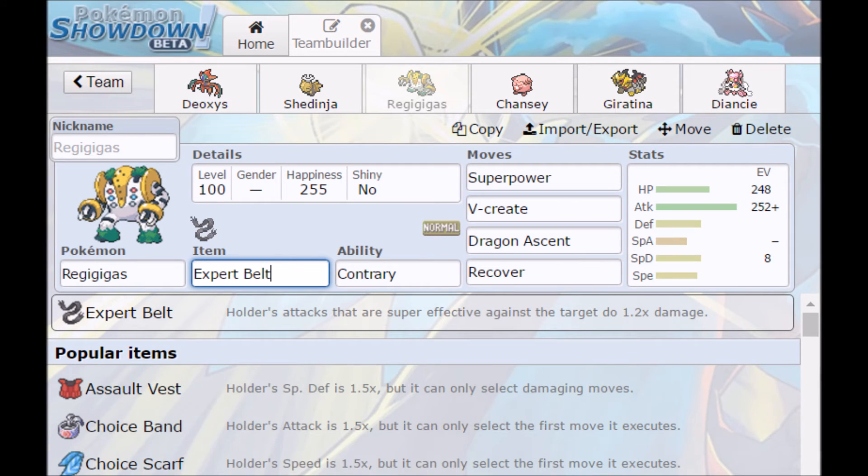Up next we got Regigigas, who's obviously a beast of a mon without his stupid ability Slow Start. I give it Contrary and just kind of run a bunch of boosting moves: Superpower, V-Create, Dragon Ascent, and Recover to keep him healthy. I run Expert Belt for the super effective damage. That gives you pretty good coverage between Fighting, Flying, and Dragon, making a lot of things super effective. I wouldn't run Life Orb because he has Recover — it's kind of contradictive to itself. For his investment I run 248 HP, 252 plus Attack, and then the rest in Special Defense. The nice thing about his different moves is that Superpower with Contrary increases Attack and Defense. V-Create increases Speed and your defenses. And Dragon Ascent just increases your defenses. He gets bulky really quick, and unless you have Status — which you can just switch into Garantina to balance back — you're pretty much set. I like to bring him in after I support something with Deoxys to get yourself an early Superpower boost.